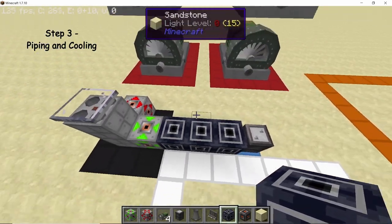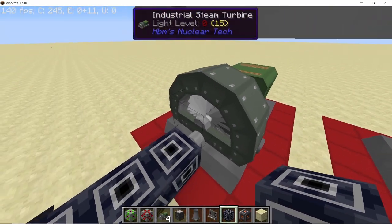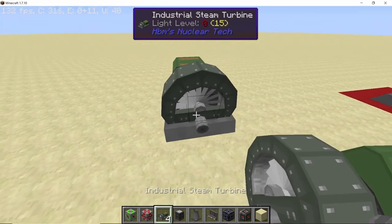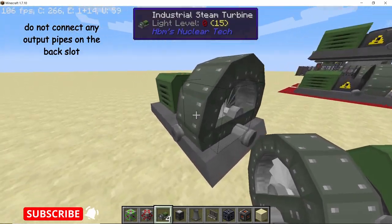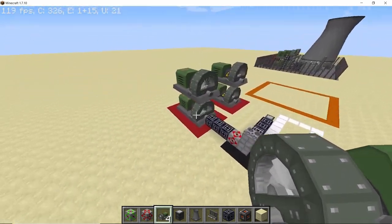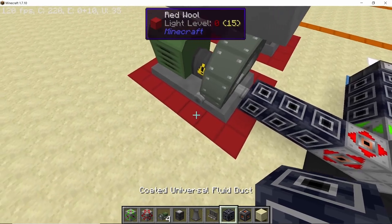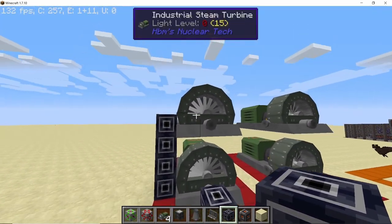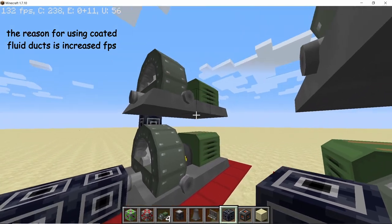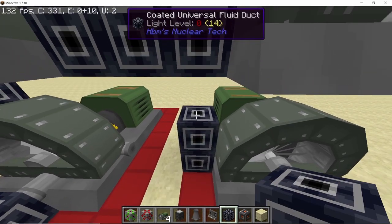Now connect the barrel with the water inlet. Once connected, connect the steam outlet with the first turbine. This first turbine will then feed into the second turbine on top of it. One important thing about the turbine: the front side is input-only, the two side faces can both input and output, but the rear side can only input. Super dense steam enters the first turbine, gets converted to dense steam, and passes into the second turbine above it. That turbine produces normal steam, which travels into the two turbines on the right — extend fluid ducts across and down to reach them.